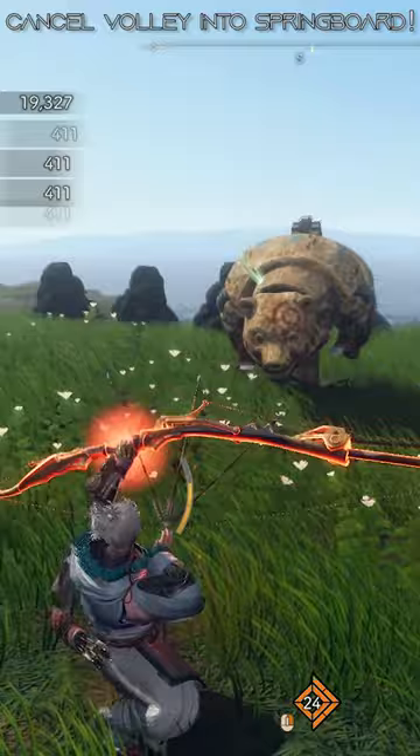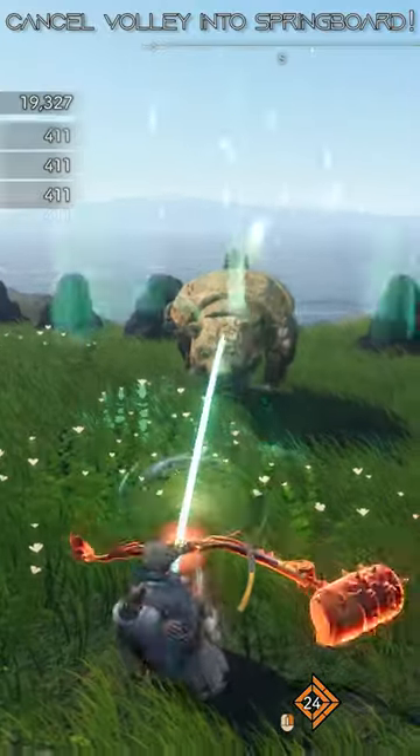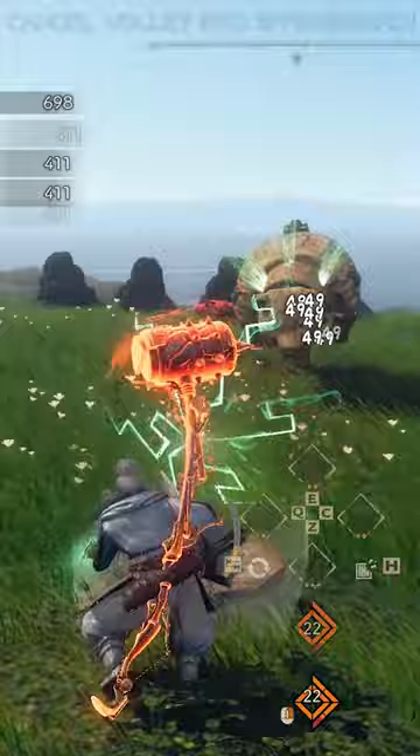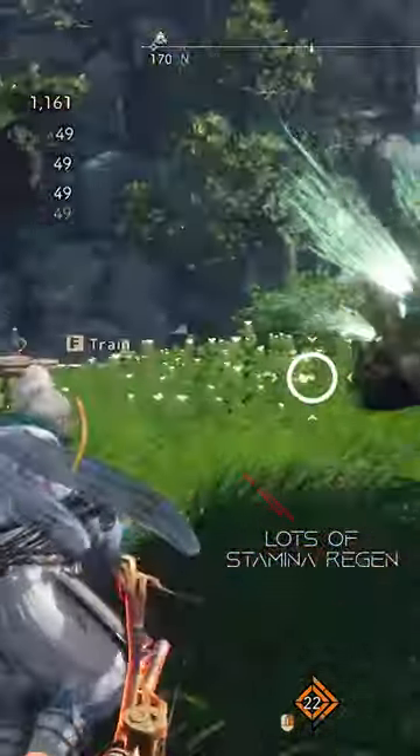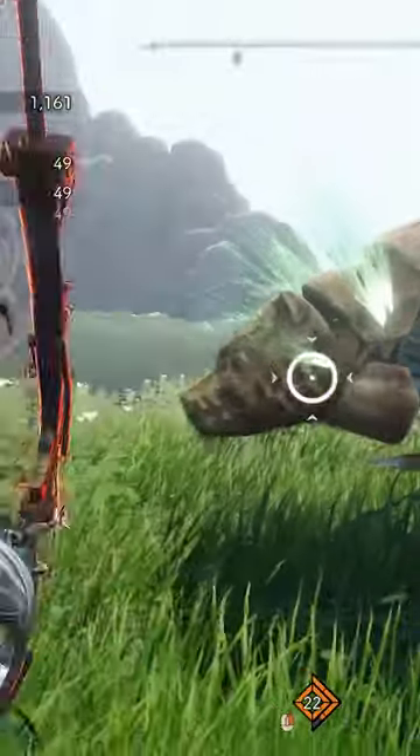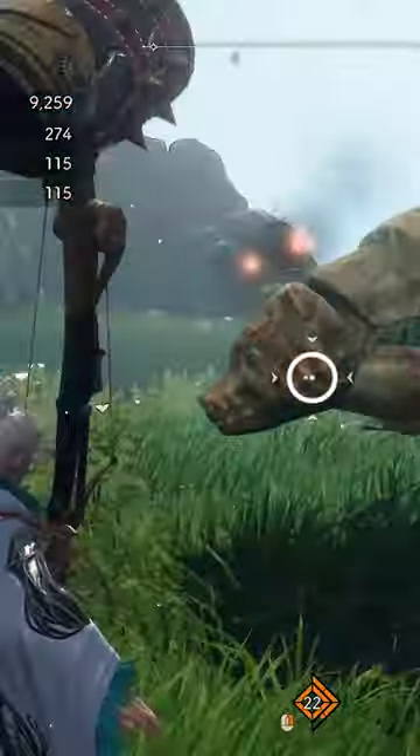The ending animation for the bow bolster 2 volley shot can be long, and if you don't want to go into the detonate immediately, you can summon Karakuri like the springboard to cancel out all the ending animation lag and avoid attacks at the same time. This will also generate you a good amount of stamina.